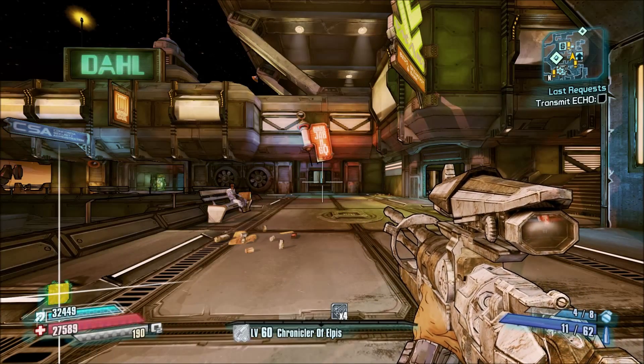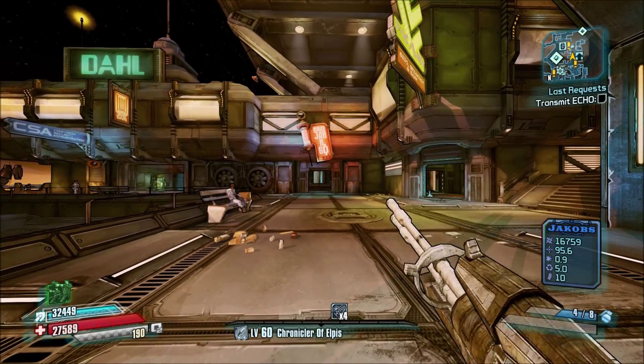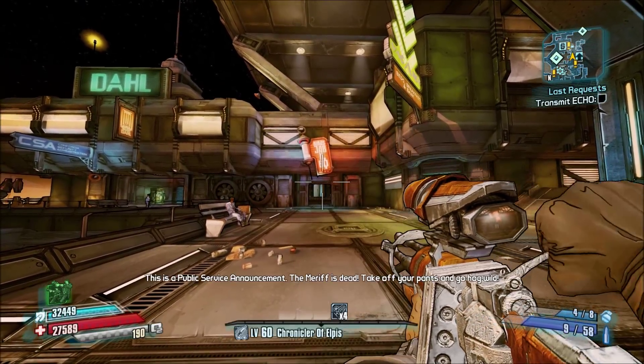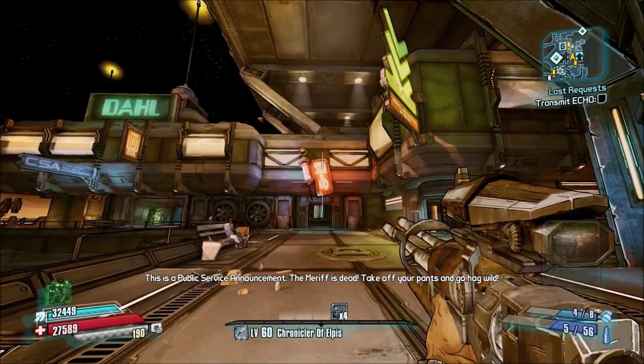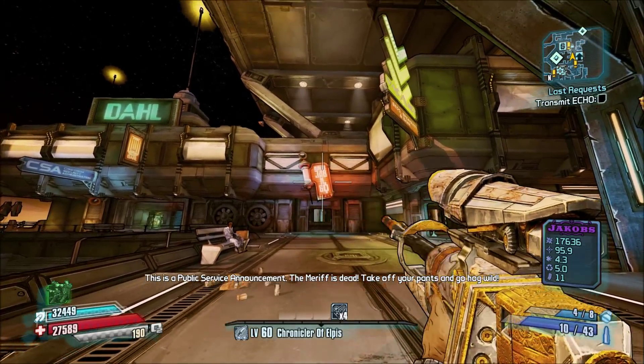I just want to go ahead and show you all of these in different rarities. You're looking at the white rarity right now, and then the blue rarity. Both of these are bolt-action versions, and I recommend you avoid those. Instead, go for the green version, as you can see here, or the purple version, as you can see here.